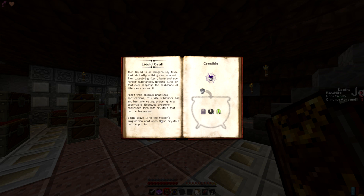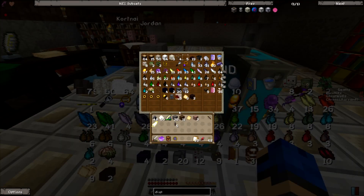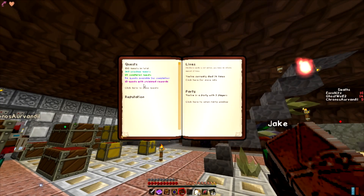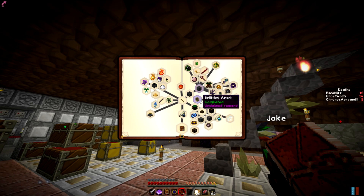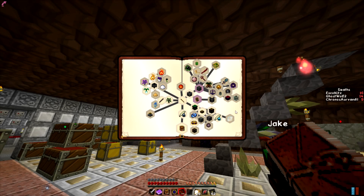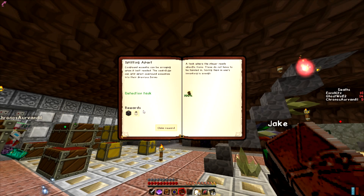I can apparently make liquid death — probably not something I should ever do, but it's very useful. Let me look in my quest book and see what direction I want to head next. I have 19 unclaimed quests — holy crap! I did those quests for the centrifuge thing and now I have a bajillion more. I lost all that Thaumcraft stuff I had on me, but it wasn't anything irreplaceable.